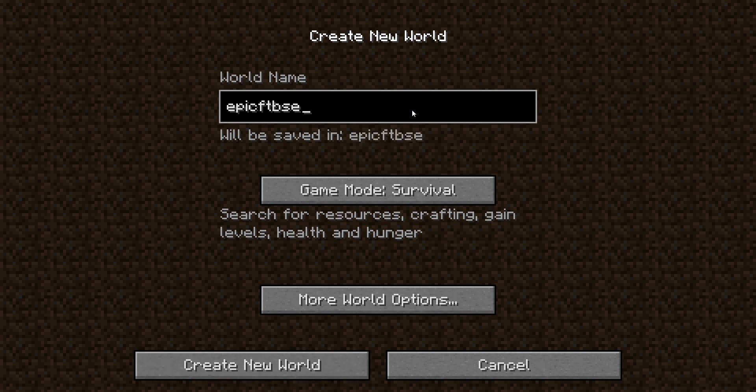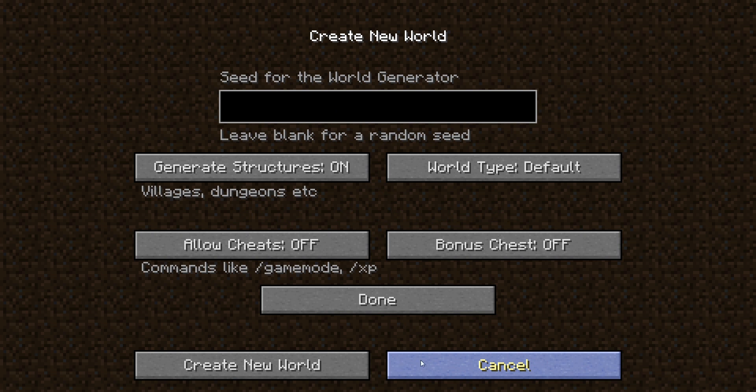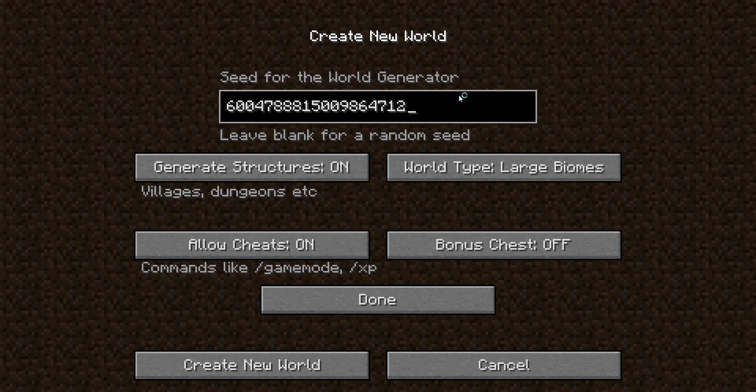We'll call this 'Epic FTB Seed.' When we go to the options we want to go to Large Biomes — I don't know if it works without it, but Large Biomes help out with the epicness of this seed. Here's where the money's at — the seed. It's a big number: 6004788815009864712.